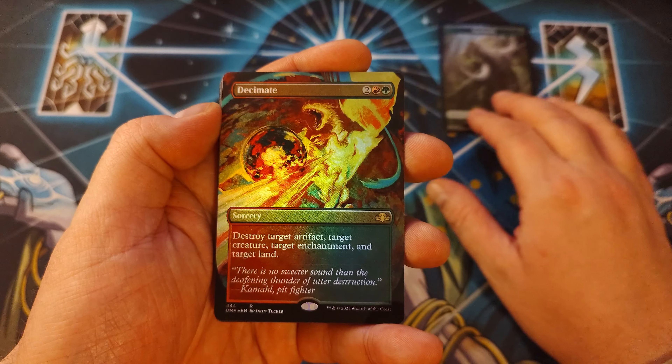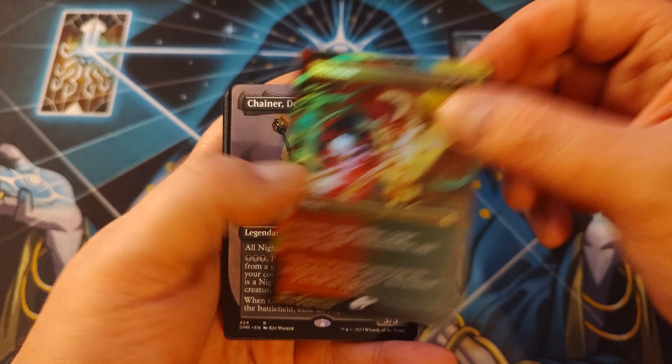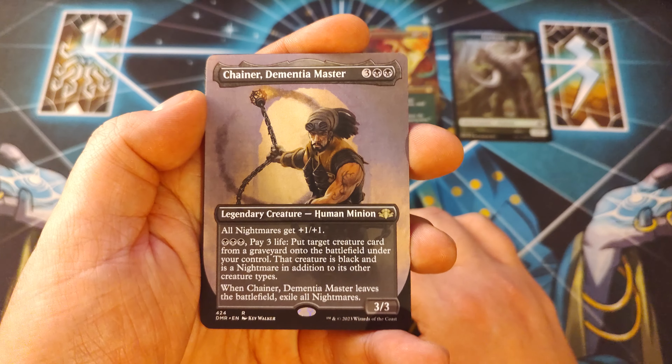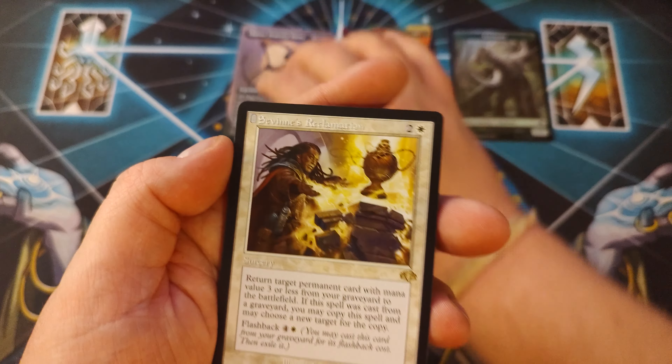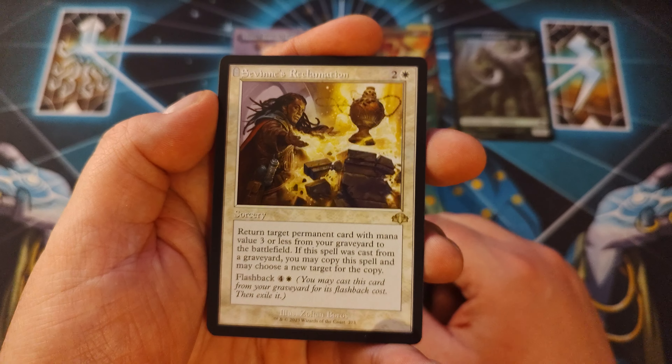followed by a Full Art Foil Decimate. Thing looks phenomenal. Wow. Along with a Borderless Chainer, Dementia Master. Pretty sweet. All Nightmares getting that 1-1 buff. Along with a Retro Savine's Reclamation. Thing looks pretty sweet too. Love that border on here.